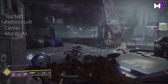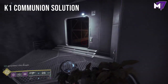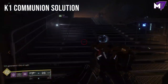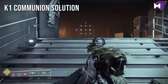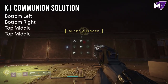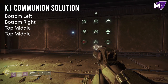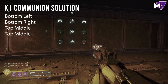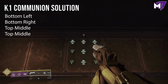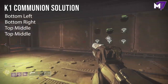Let's move on to K1 Communion. Again, once you complete the Lost Sector and kill all the enemies, there will be a door that will open — follow that to the end where you see the hive puzzle. I recommend using a hand cannon or a scout rifle for this. Again, no explosive rounds or unstoppable because that can mess up your puzzle. In K1 Communion, you're going to shoot the bottom left, the bottom right, the top middle symbol, and then one more time, the top middle. Then pick up your chest.